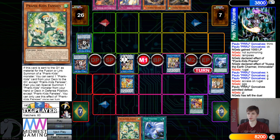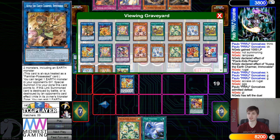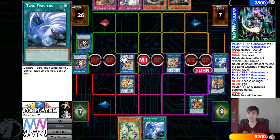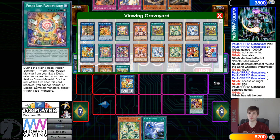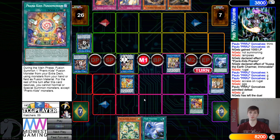Lost the dice roll but still won 2-0 — sheesh! People are just underrating this deck right now. To be fair, they were drawing like a hand trap, field spell, Prank-Kids, plus a fusion spell — but they could have also drawn like a Poly or desired into those.